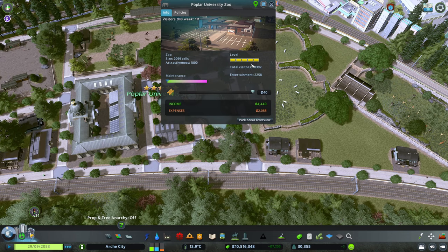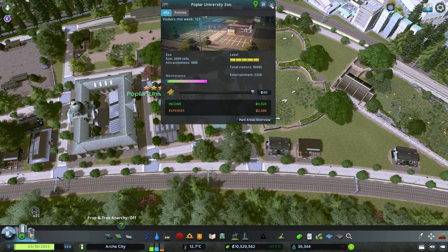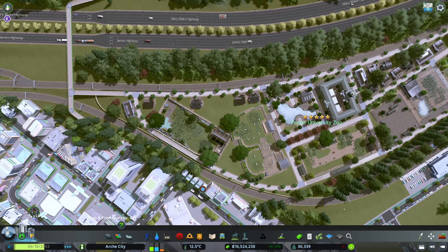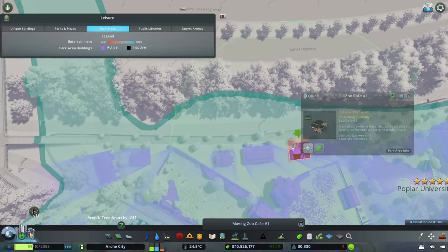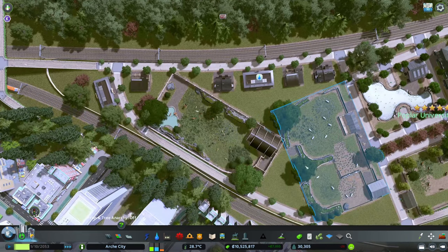Now we have a lot of entertainment - we are at maximum level. Look at how many people: 10,400 people using this zoo. It also gives you the size of the zoo: 2,900 sales and attractiveness 1,800. I'm not sure what size means or if it influences anything - I might have to look at that. The only thing missing now is adding a few more trees in this area to fill the gaps. I want to keep it consistent with everything else. Let me give them a little more space between buildings and then bring water over there. And now I'll do the trees.